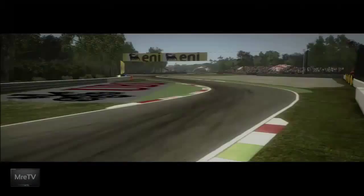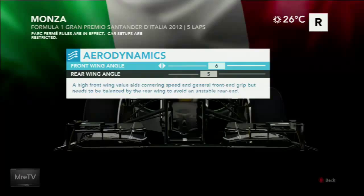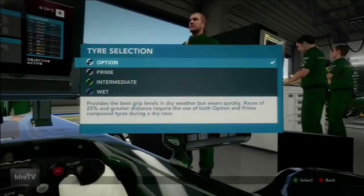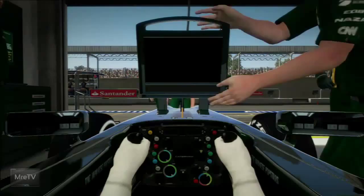Skipping ahead to the race, we'll be starting off in 20th position with Jean-Eric Vergne starting ahead of us. In Season Challenge mode, all we have to do is beat our rival — we don't have to concern ourselves with a team objective per se. There are still team objectives for qualifying and the race, but your primary objective is to beat your rival. There are no repercussions for failing a team objective — no experience points or anything of that nature.